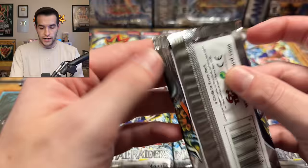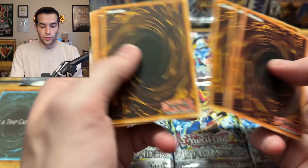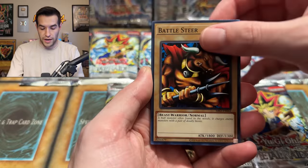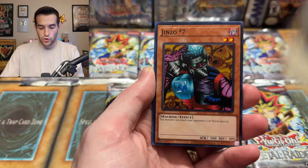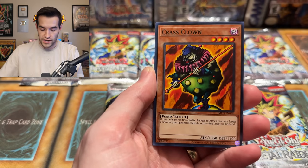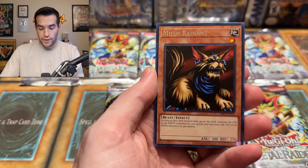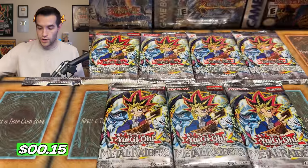Before we move on we're going to open another 25th anniversary — we'll have a few sprinkled throughout. From this pack: Battle Steer again, Larva Moth, Blast Juggler, Rock Ogre Grotto Number One, Gemini Elf Number Seven, Harpie Lady, Crass Clown, Monstrous Bird, and Ryu-Kishin Powered. So we're starting it off without much.